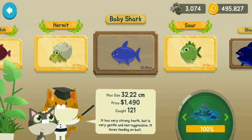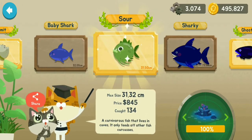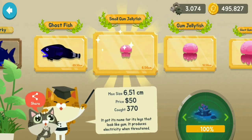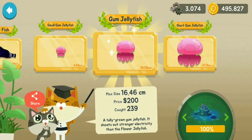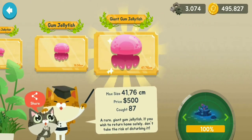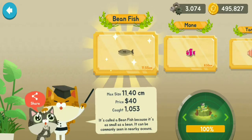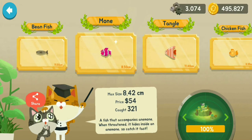The Shark Fish, Baby Shark, Shark, Sharky, Ghost Fish, Small Gum Jellyfish, Gum Jellyfish, and the Giant Gum Jellyfish. Now we are going to the Seaweed Region: the Bean Fish, the Money, the Tangl.